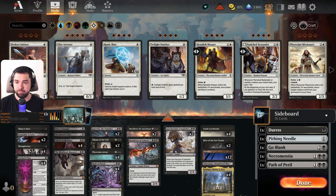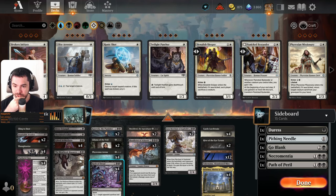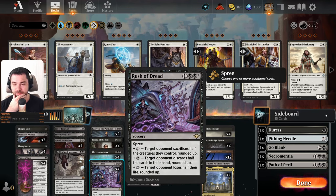Hello friends, we have a new OTG release and the first deck I want to try is of course mono black devotion. I really like this card Rush of Dread, so we can play it — this is new.